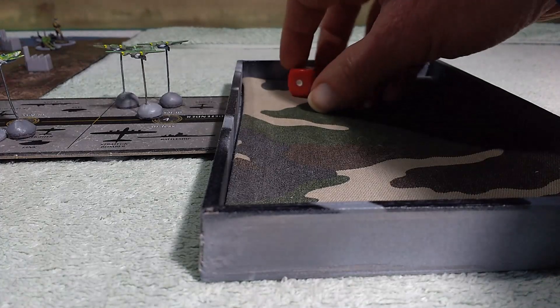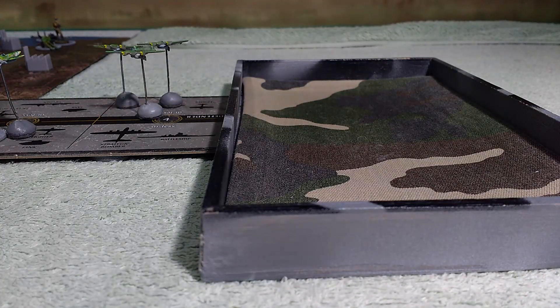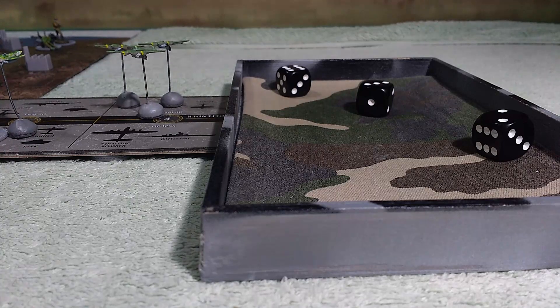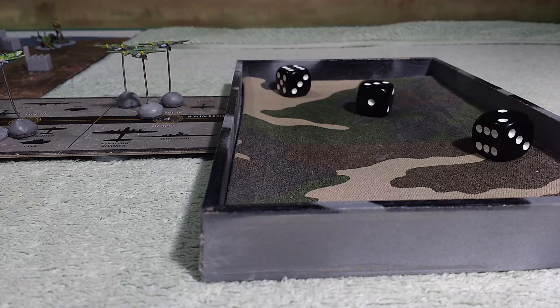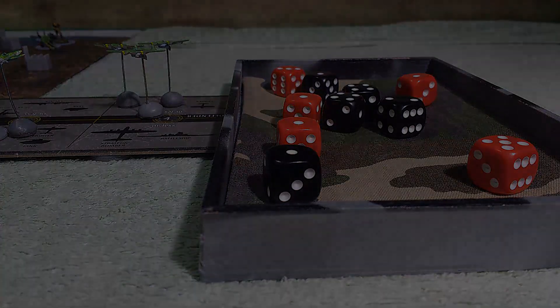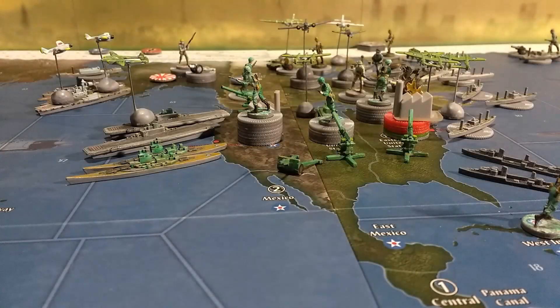Let's see if America can do better in defense — they really need to. Otherwise the coalition will be flooding into eastern United States. Three American fighters at four score two hits — that's better. Then ten infantry at two for the last roll of the battle. That massive roll for America at the end wiped out all the Soviet troops in there. We've reset back to the board for continuity: seven American infantry and three fighters still there plus their anti-aircraft gun.